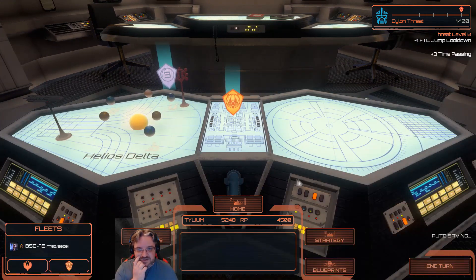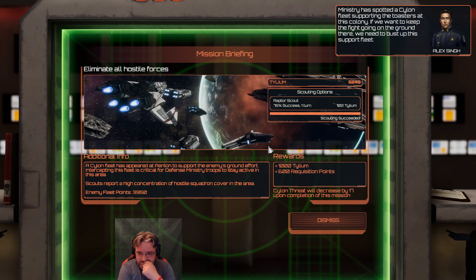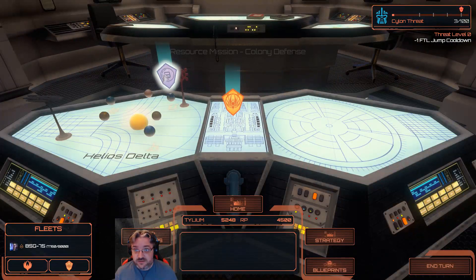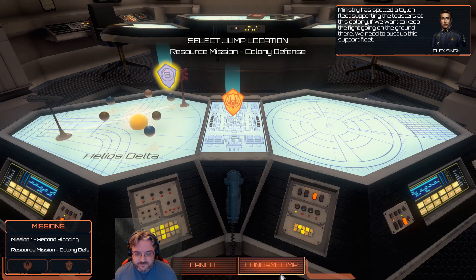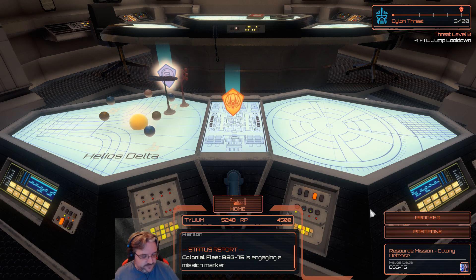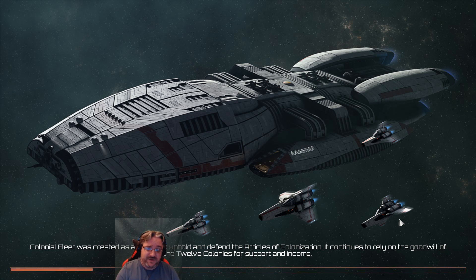Let's see what they've got. We don't know what's there — I'm guessing because we don't know what's going on. Ministry has spotted a Cylon fleet supporting the toasters at this colony. If we want to keep the fight going on the ground there, we need to bust up this support fleet. Enemy fleet: 3,950. If we defeat them, it drops the Silent Threat by 17, bringing it back down to zero. We are going to do this now. Once we've done this fight, I will take a look at the blueprints — because you know there's new blueprints. There's some new Cylon bomber units which look really nasty.